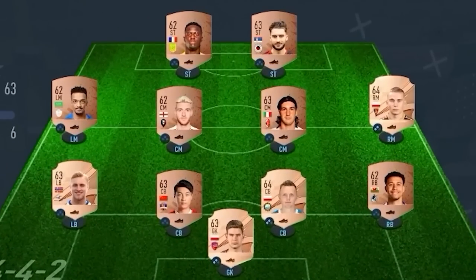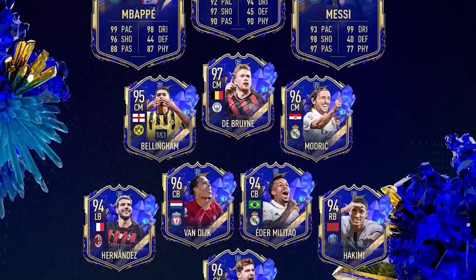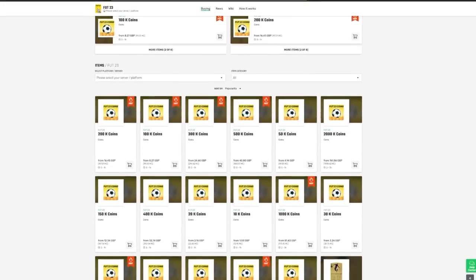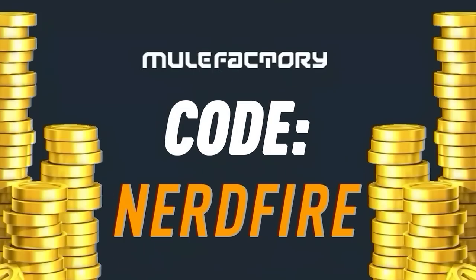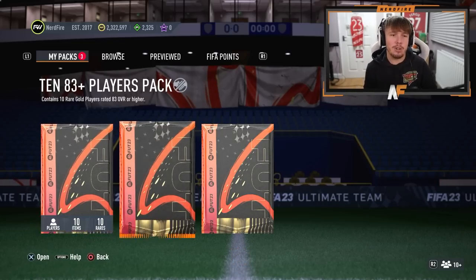Have you guys got a terrible team, no coins, and you want to buy some of the brand new players from the Team of the Year promo? Look no further than mulefactory.com — go over there to get the cheapest, most safe, reliable coins and use code nerdfire at checkout for five percent off. Link is in the description down below.